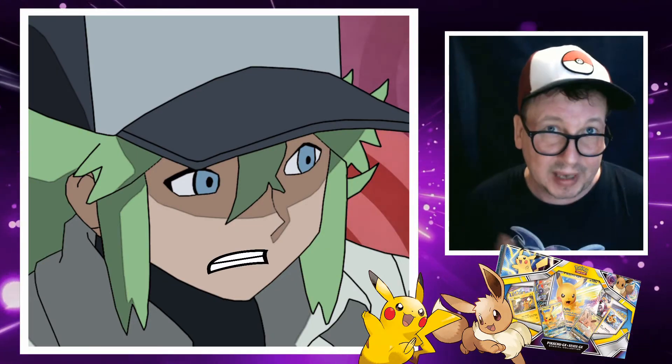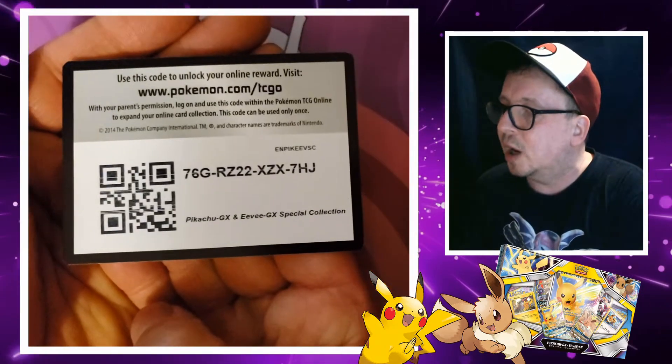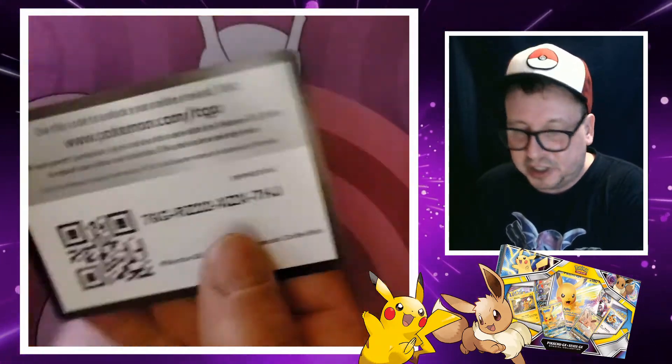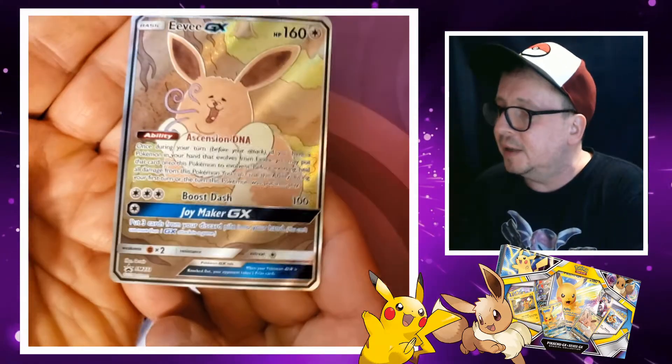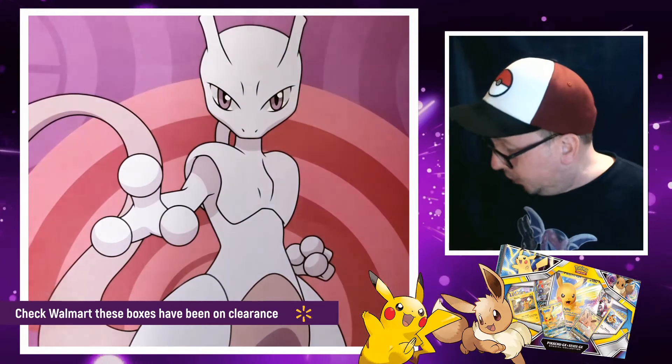Must be a super popular character to have three. I think those are the only two characters that have three trainer cards, right? And by the way, here is the code card from that Pikachu Eevee GX box — the one with that fat Eevee. Yeah, so pretty cool.